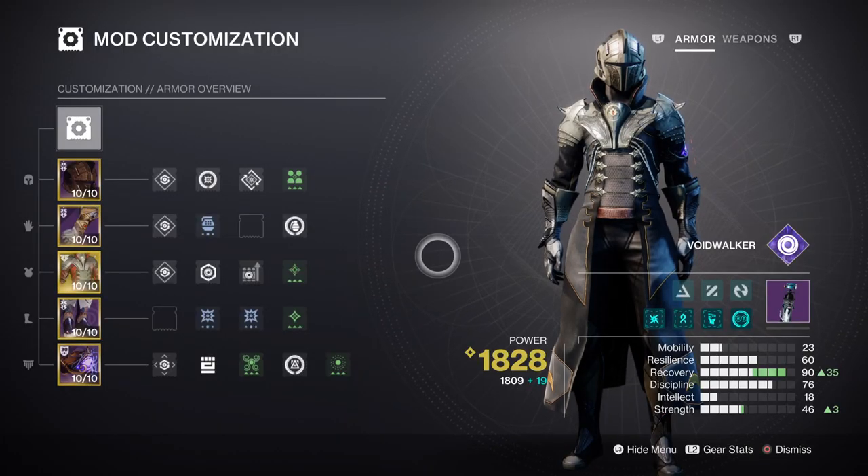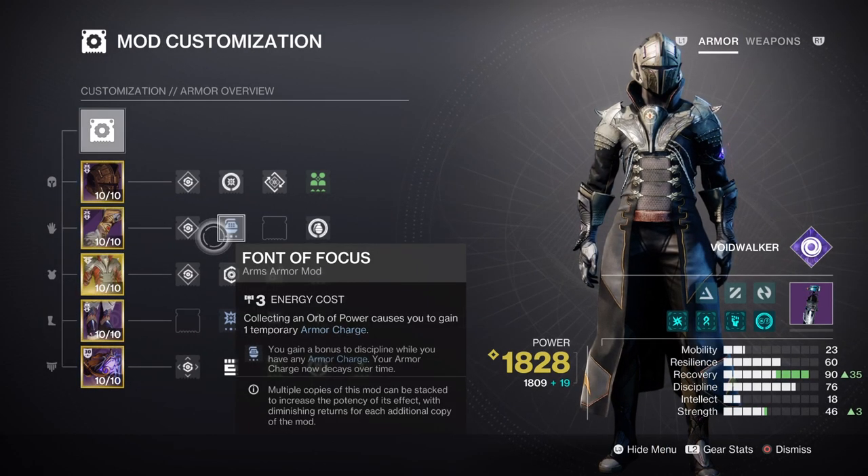As the build relies heavily on Sanguine's effect, or personal rift duration upon each kill made, we will need to invest into Recovery and Discipline for the maximisation of the stat. Tier 9 for Recovery for a 51 second rift cooldown is a sweet spot to aim for, although Tier 10 is also achievable. You can aim for just Tier 7 and then go for the Font of Restoration mod for a max Tier 10 when fully using armour charges, but this would be down to user preference as Chaos Accelerant will grant Class Ability energy back upon defeating targets. This is the same for Discipline at Tier 7, though it's using Font of Focus to reach Tier 10 when active.